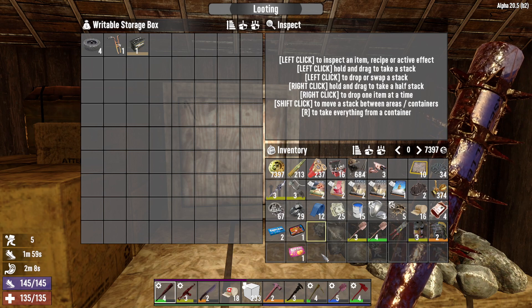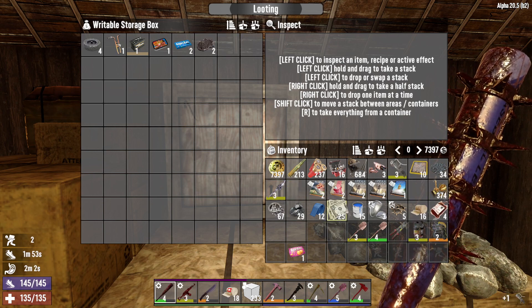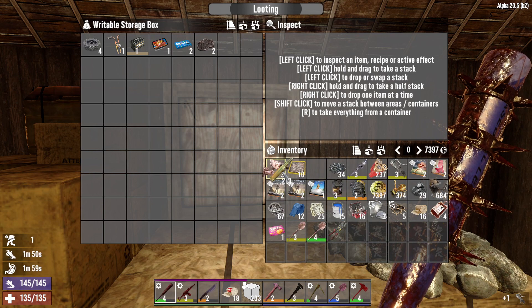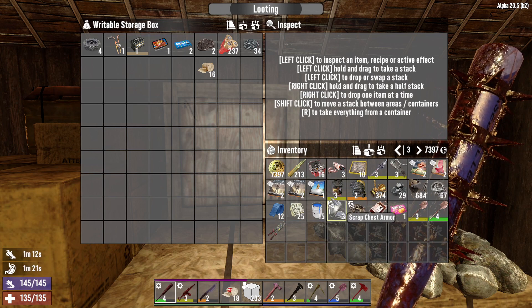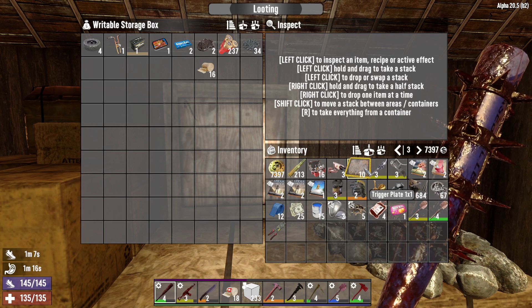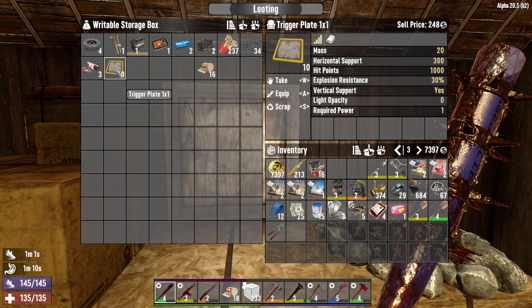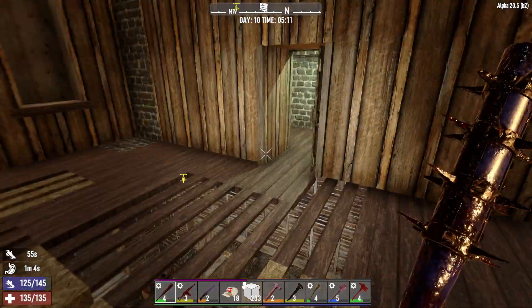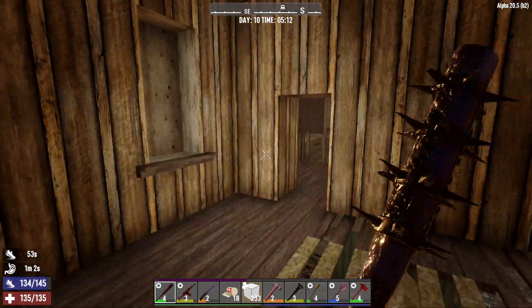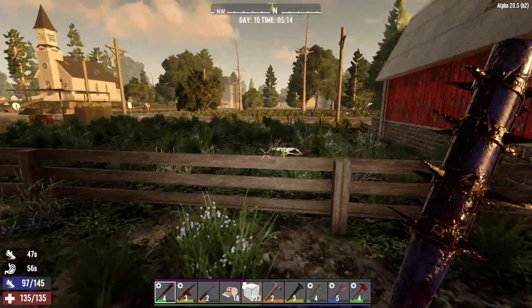We're so close. The candy's away. I'm going to sell everything — oh I forgot to lock my stuff, give me a minute. Okay, I think we're pretty good. We're going to sell everything we have, including the trigger plates — actually no, they don't sell for much so we'll keep them. I'll put the shotgun shells away because I think we'll only use the shotgun when fighting the horde.